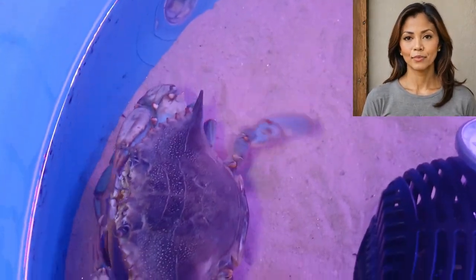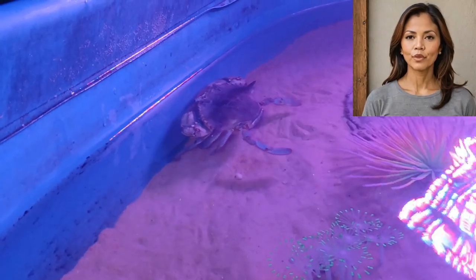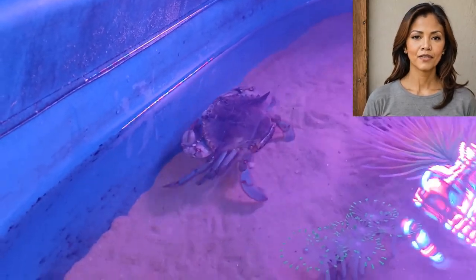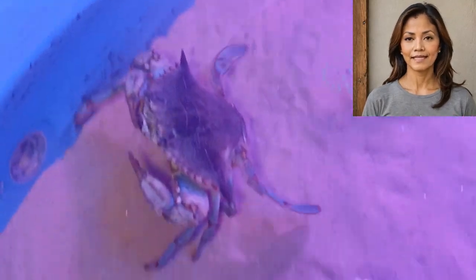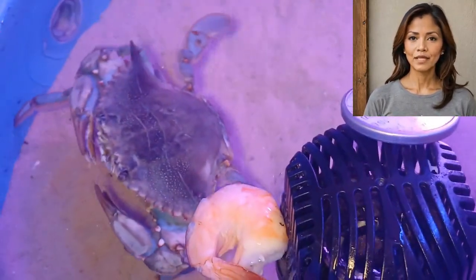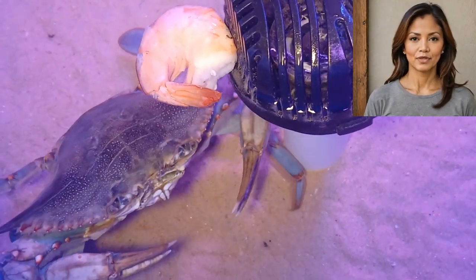In the wild, blue crabs follow a natural migration pattern where females mate in lower salinity waters and then move to higher salinity areas to spawn. Recreating this process in captivity is tricky because it requires controlling their movements and environment at different life stages.